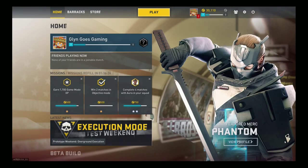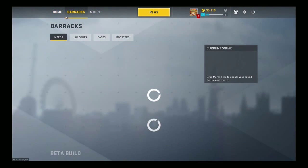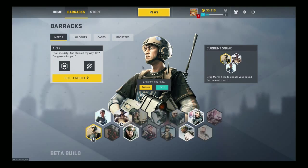Good afternoon. Back into our mercenary guides for Dirty Bomb, and this time I'm going to be looking at one of the mercenaries currently on the weekly rotation — Arty. Arty is one of the ammo givers, costing 30,000 in-game credits or £4.79, making him one of the cheaper mercenaries.